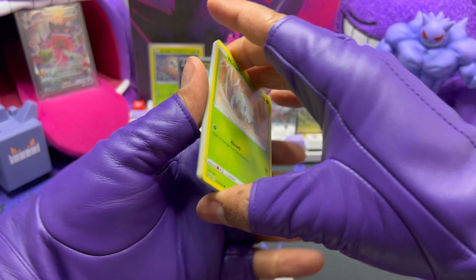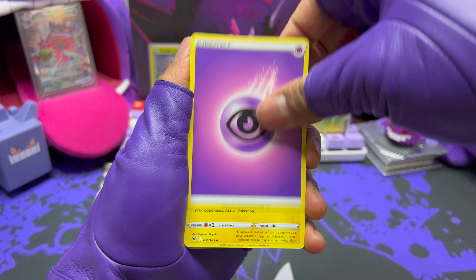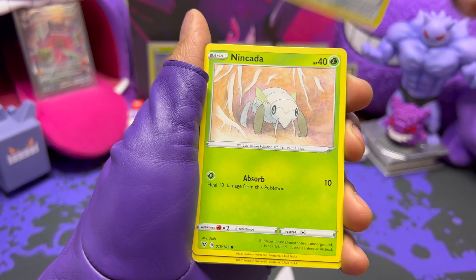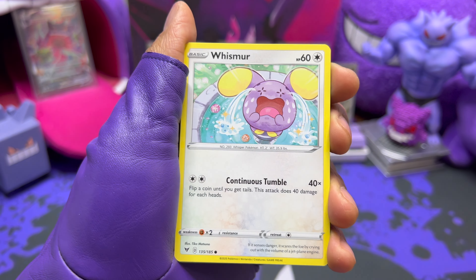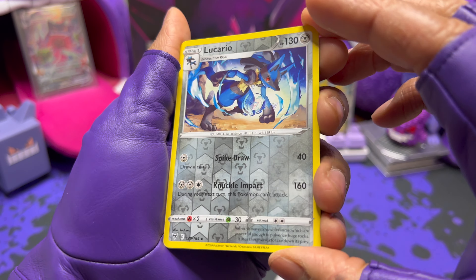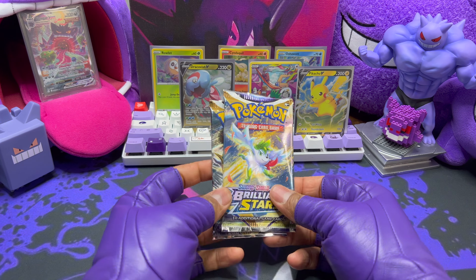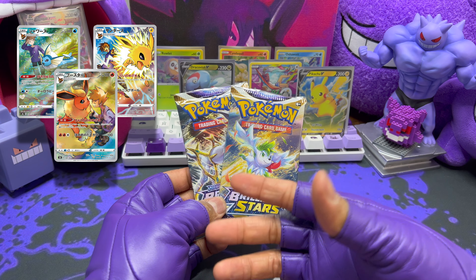One thing I really like about collector's chests and products like tins that come with multiple packs is it gives me a chance to open sets I didn't get around to earlier. Vivid Voltage has some pretty nice chase cards and really cool art. Third pack: Galvantula, Gogoat, Maractus, Ninjask, Voltorb — very cute — Rockruff, Whismur, Trubbish, and a cool reverse fairy Lucario by Kodama.